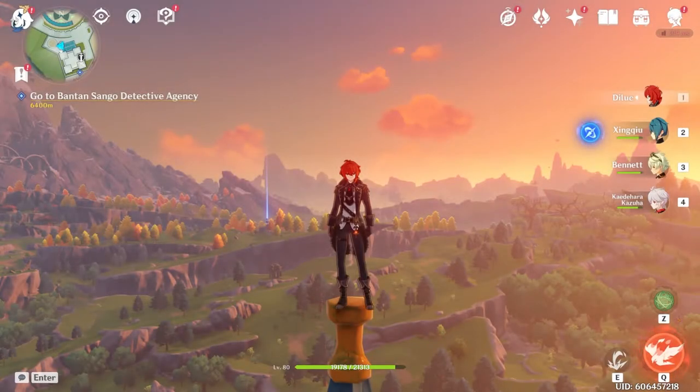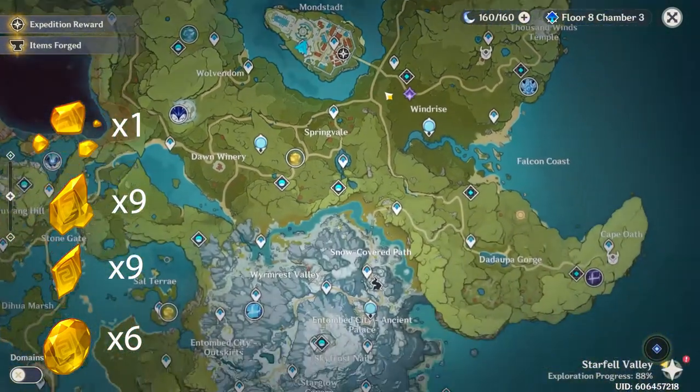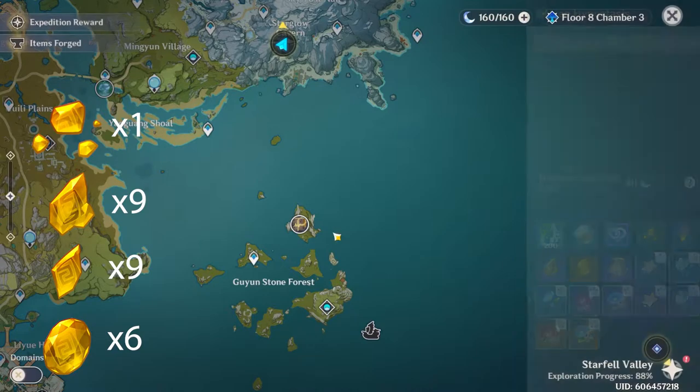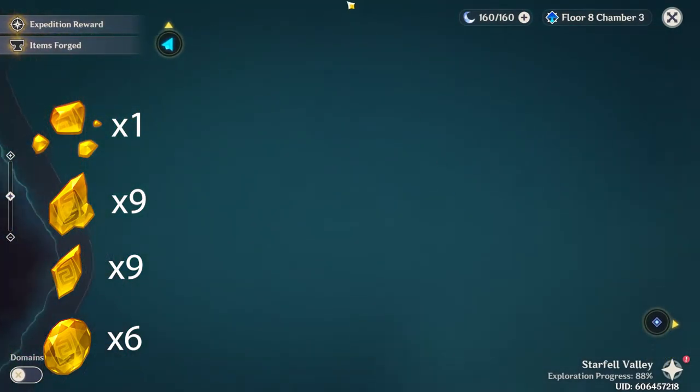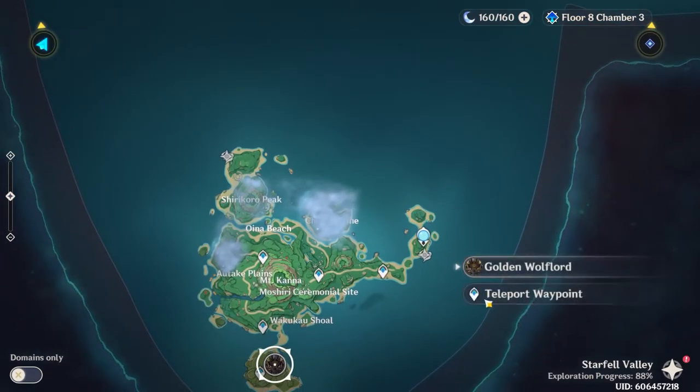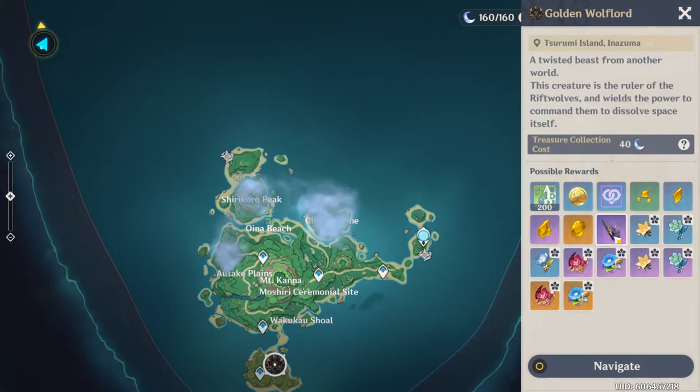Another day, another preparation guide. Today let's talk about Yunjin and what you need to max her out as fast as possible. First up on the material list are those Proteva Topaz Crystals that you can get from certain bosses like the Geo Hypostasis in Liwei or the Golden Wolf Lord in Inazuma, who also drops another item we need for Yunjin: the Rifthorn Regalias.